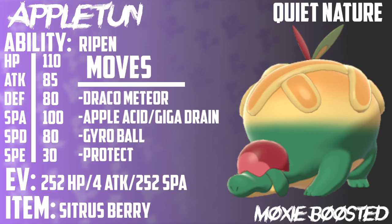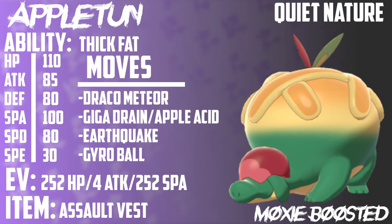I'm just going to keep gushing about this Pokemon, but we have some more movesets to go over. Right here we have a Quiet Nature Appleton with Thick Fat, Draco Meteor, Giga Drain or Apple Acid — again, preferential — Earthquake, and Gyro Ball. It's the same stat spread as the other set, but we're going to be running Assault Vest, and what this is going to excel at is tanking special hits.